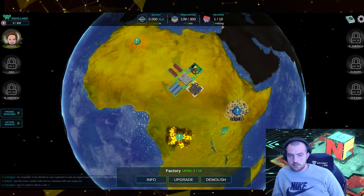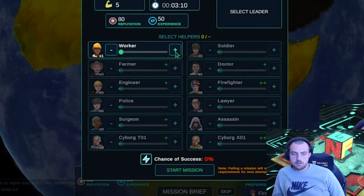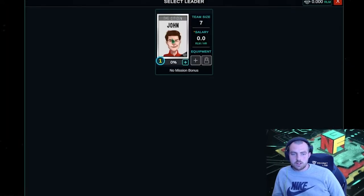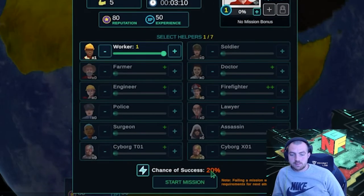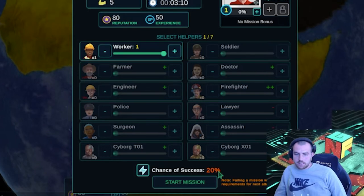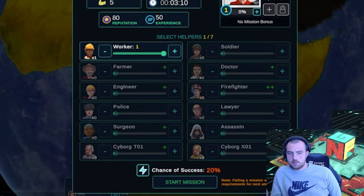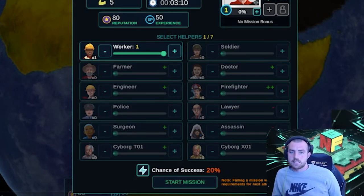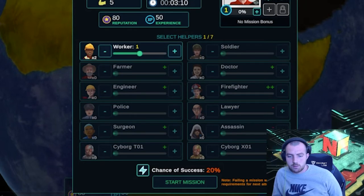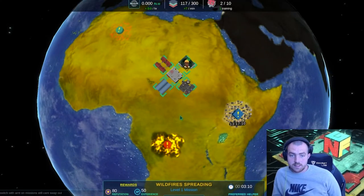So we're going to go down to Mission Brief — you can see we can now add a worker. We click John, add a worker, and now we have a 20% chance of success. If you add another worker, that might go up to 40%. You want to try and get it to the point where it's at around 95%, which is the max for this game — that's going to give you the best chance. And if you fail a mission, it will reduce the requirements for the next attempt, so if you fail it will be easier next time.